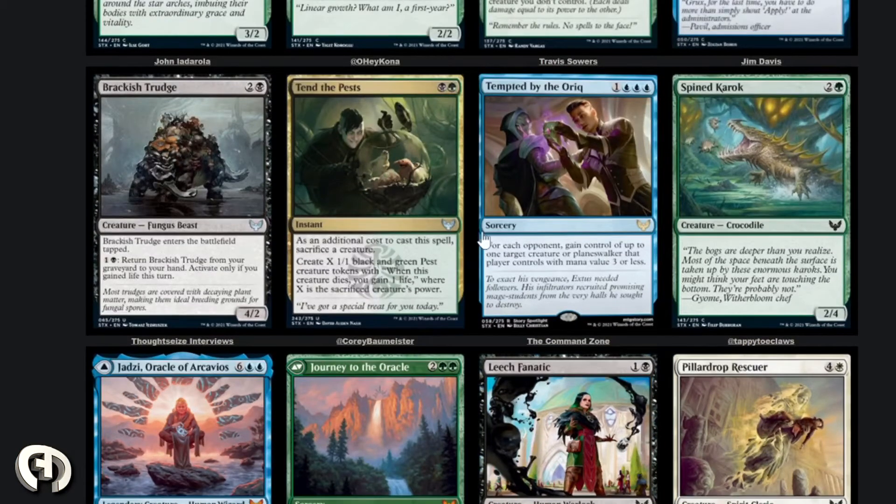Tempted by the Auric — one blue blue and a blue sorcery. For each opponent, gain control of up to one target creature or planeswalker that player controls with mana value three or less. This is a pretty strong card in Commander — basically a four-mana board wipe. Especially if you want to take their commanders or utility creatures, this is going to be super strong. I think this card will be a staple for high power and mid power. I play a bunch of low CMC cards so this is going to be scary. It even hits planeswalkers.